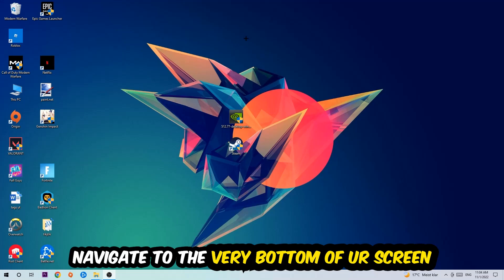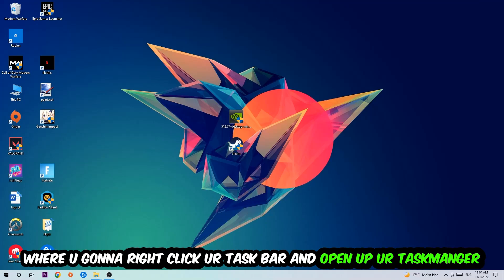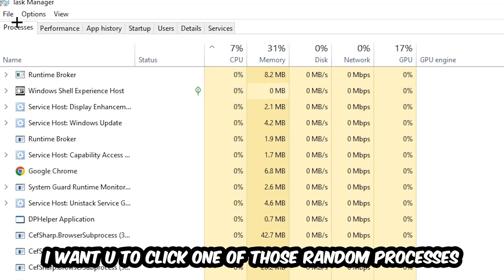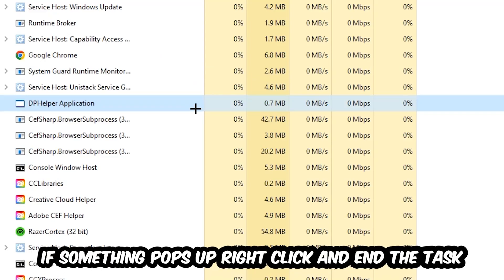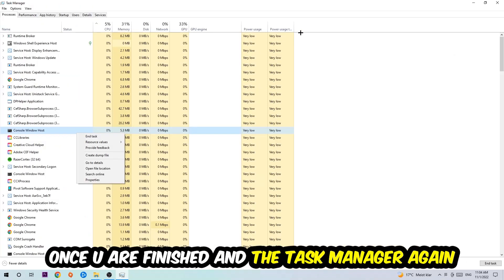The first step I would recommend for everybody is to navigate to the very bottom of your screen, right-click your taskbar, and open up Task Manager. Once Task Manager pops up, navigate to the top left corner, click on Processes, then click one of those random processes. Search for your game using your keyboard. If nothing pops up, you're good. If something does pop up, simply right-click and hit End Task. Once finished, close Task Manager.